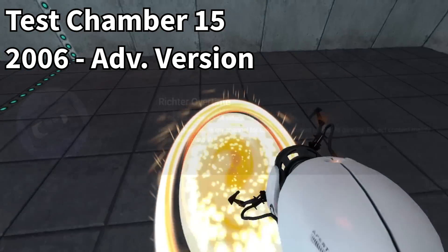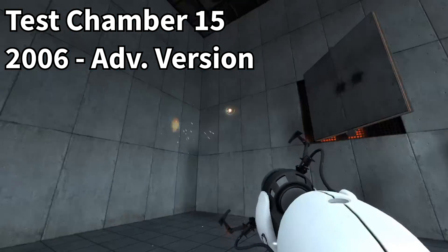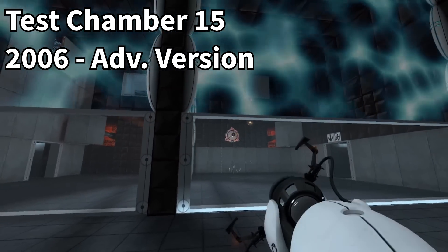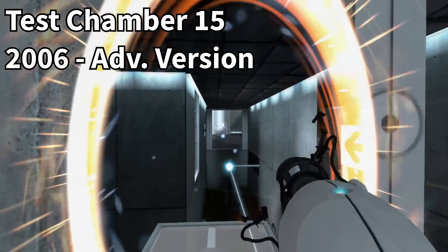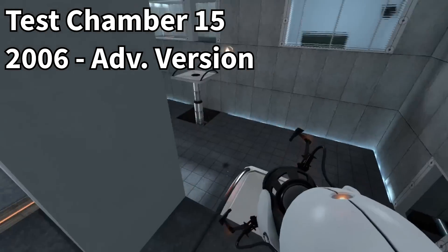I've seen people struggle in the original version of this puzzle, so I can't imagine what people would think seeing this original version of Advanced Chamber 15. The retail advanced version of this area simplifies the amount of space down to just the one you'd feature normally, so ultimately the change from its beta version to its release variant is just how it's structured rather than anything seriously changed gameplay-wise. The final area of Advanced Chamber 15, however, is not done, so it lacks notable changes.